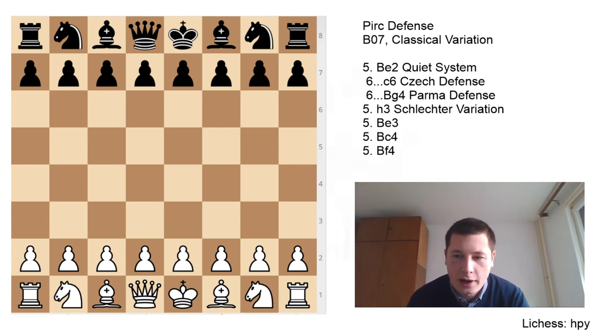Hi everyone, Stjepan here. I'll continue the series on the Pirc with the classical variation, which is probably the main line of the Pirc, even though the Austrian attack is somewhere near equal. The Austrian attack, which I've already covered, and the classical are the two main responses White has to the Pirc defense. If you haven't seen the introductory video on the Pirc, please do, to get the grasp of the basics. In this video we'll focus only on the classical.